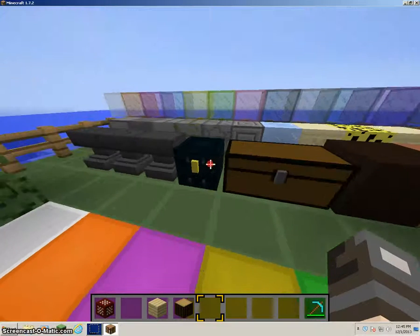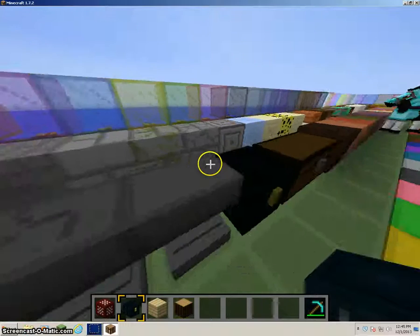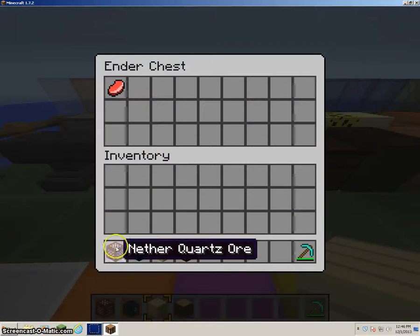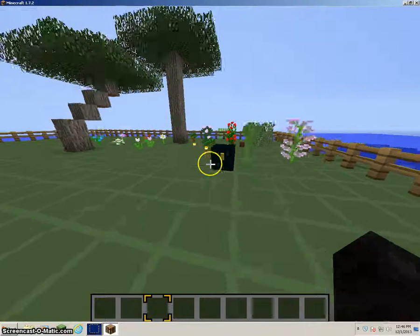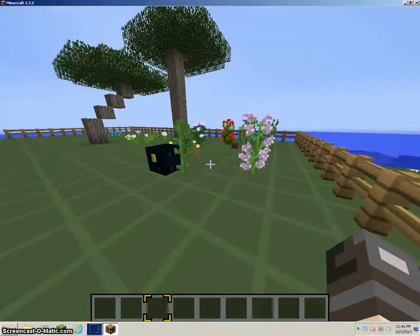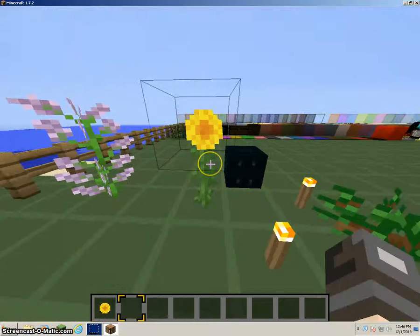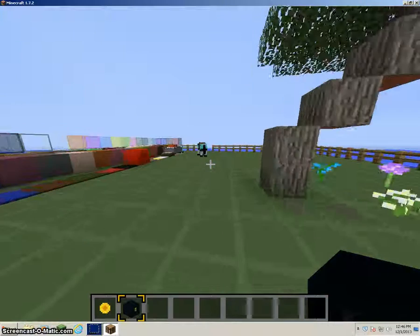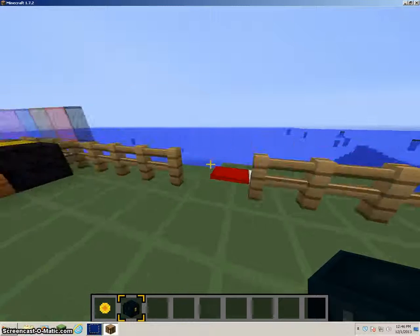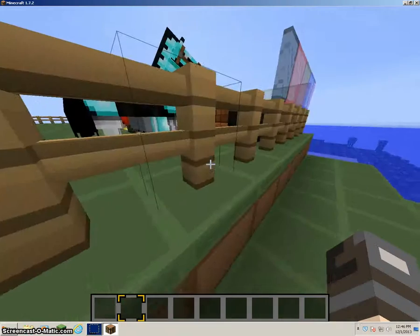Okay, so that stuff hasn't changed much. But if you take this — I use this — if you set that there, and if I was to go back in this one and open it and put all my stuff in it, I can now go to this one and get my stuff out. So it makes it easier for traveling.